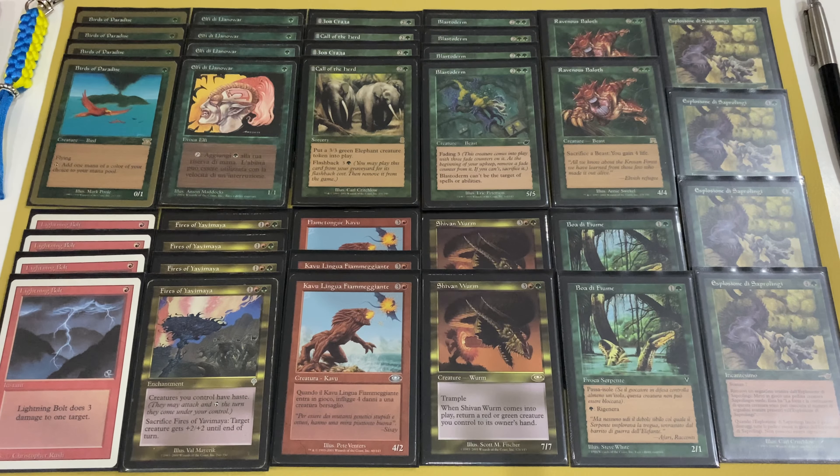In the sideboard we have answers to popular decks in the format: three copies of Thermal Blast to exile graveyards against Reanimator decks; four Pyroblasts to fight control decks and counter blue permanents; two Earthquakes to sweep away lots of Goblins, Elves, or other small creatures — and deal some damage to the player. Two extra copies of River Boa, which is very good against control decks. Two Natural Order to destroy artifacts or enchantments at instant speed, and two copies of Hull Breach to destroy artifacts and enchantments at sorcery speed. I'm not sure which is better — destroying two permanents at once is great, but instant speed is important too.